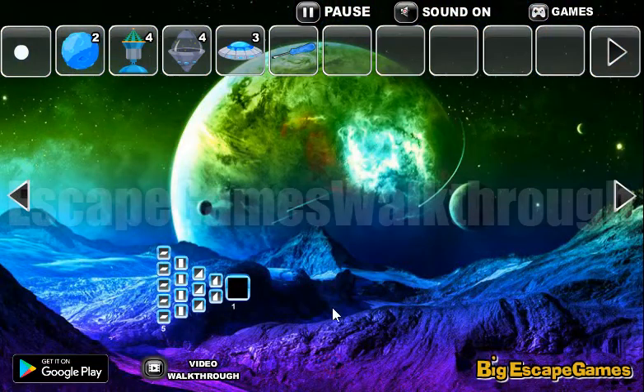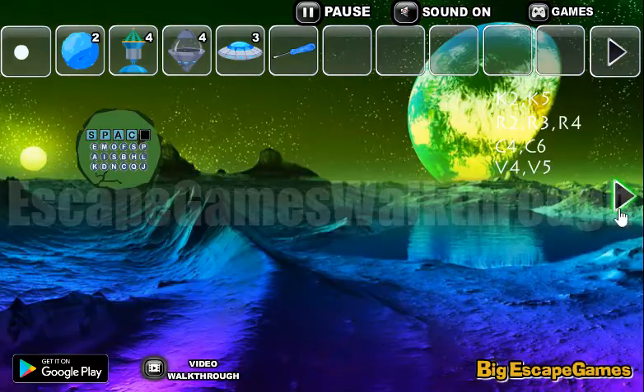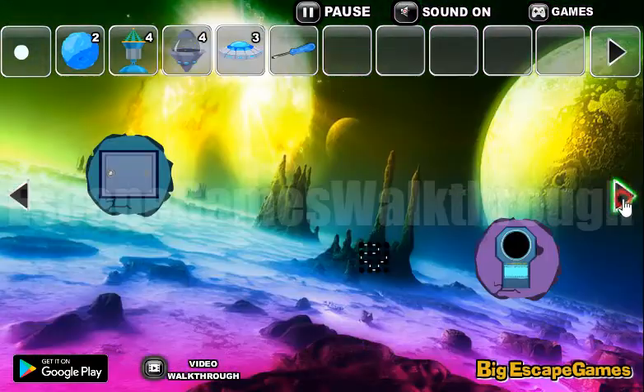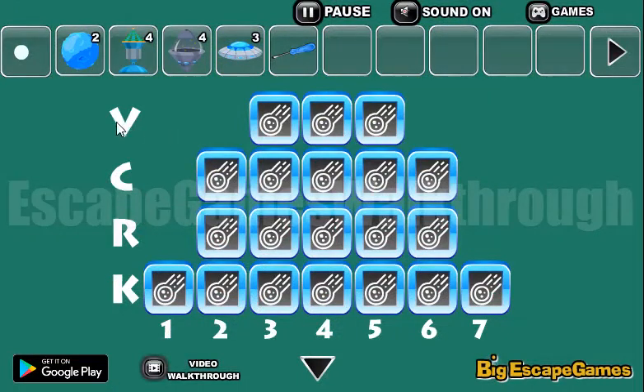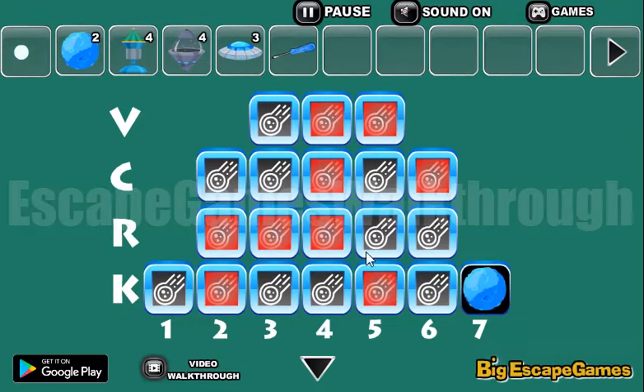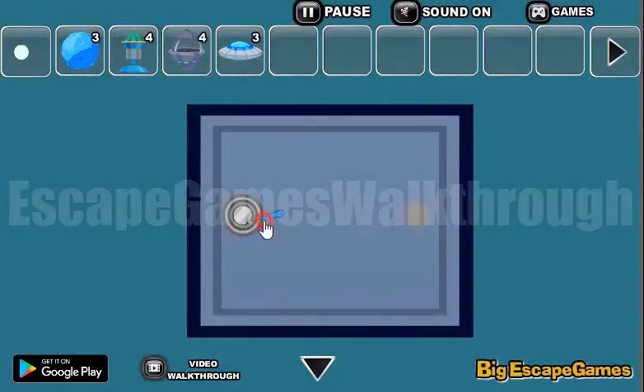Now let's look at this hint: K is two and five, R is two, three, four; C is four and six; W is four and five. Let's run to that puzzle and enter the combinations — W is four and five, C is four and six, R is two, three, and four, K is two and five. And we've got another rock!